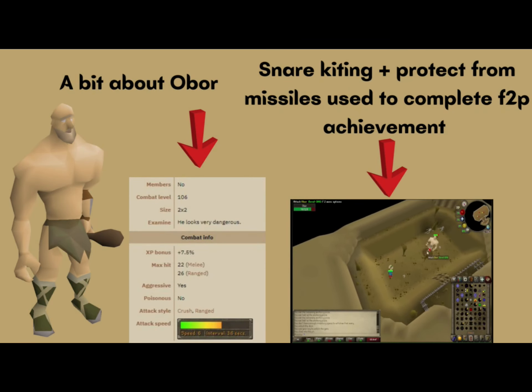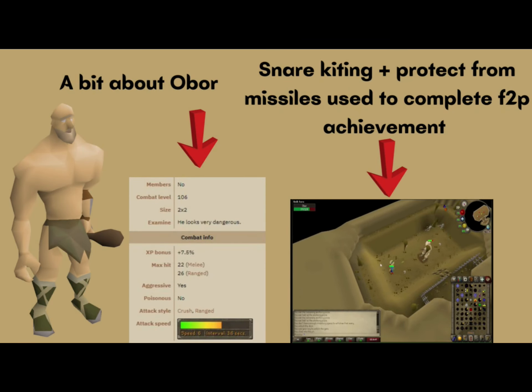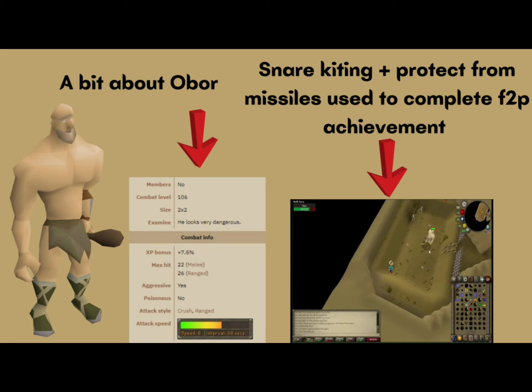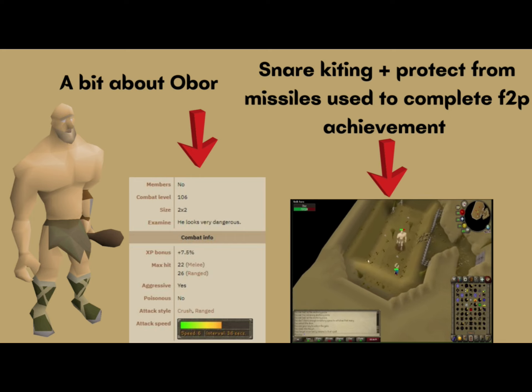Hey everyone, this is a medium combat achievement guide for squashing the giant. This is a free-to-play friendly guide and it involves killing Obor using the snare kiting method whilst protecting from missiles. Let's dive right in.